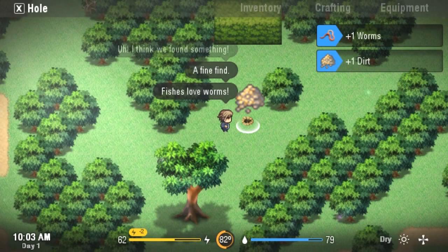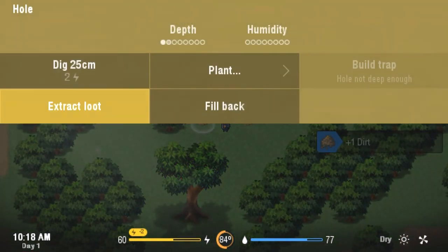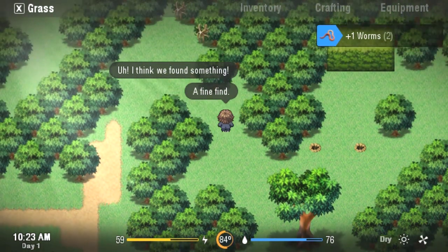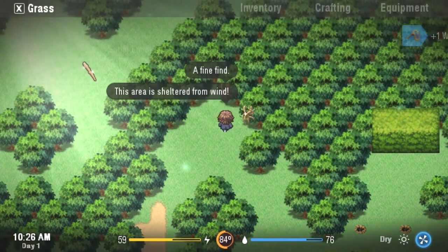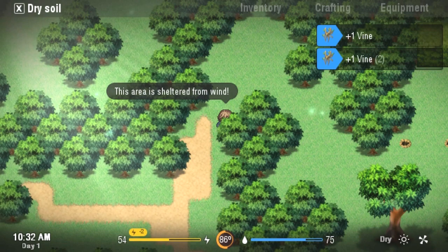We got two worms after digging a couple of holes. Those two worms are going to be pivotal to our strategy — they're going to act as the catalyst for generating a couple of fish. Up until we get that done, we are going to be very, very hungry.